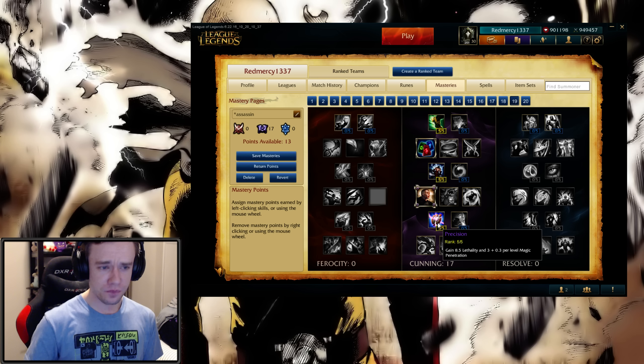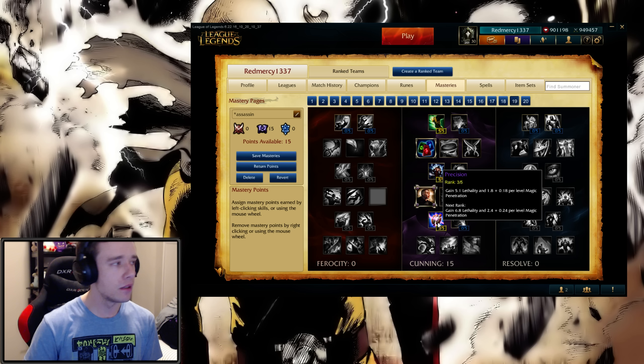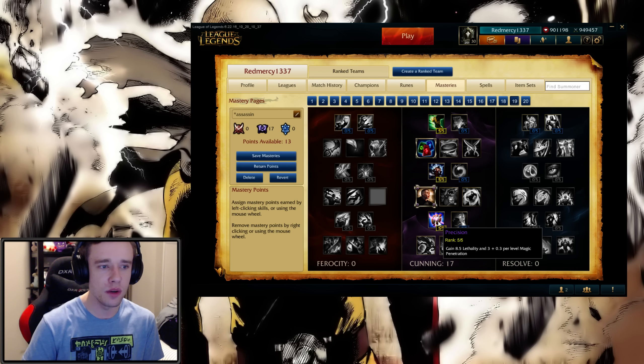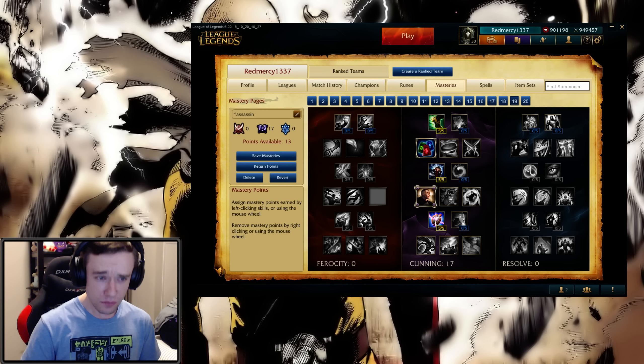Next, we also have Precision, which is pretty much the same thing, but now instead of giving you Flat Armor Penetration, it will give you Lethality. Up to 5 points gives you 8.5 Lethality — not Flat Armor Penetration anymore because that stat got removed. That's actually pretty much it for the Cunning Tree; not a whole lot of changes, but there's still potential changes to come later on down the road.